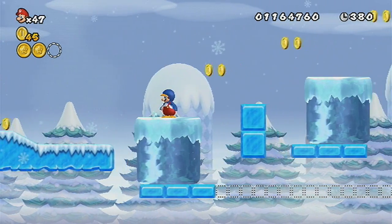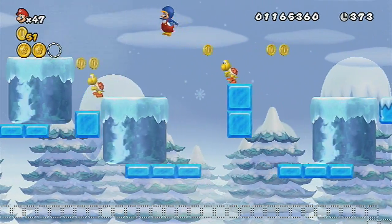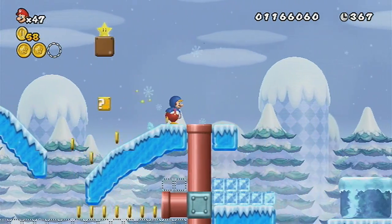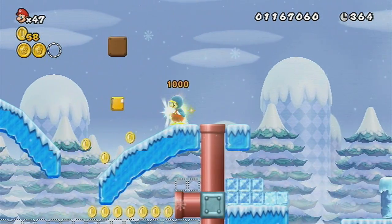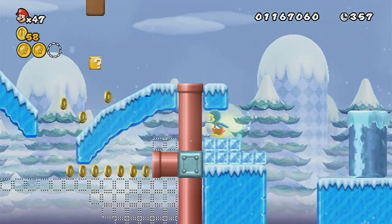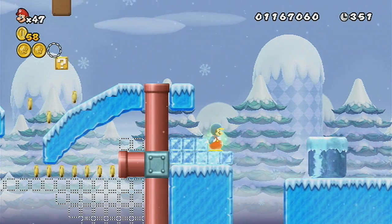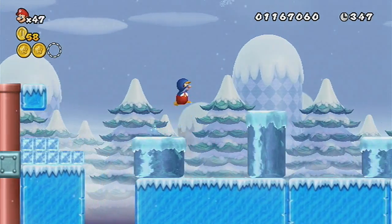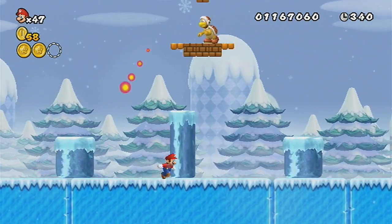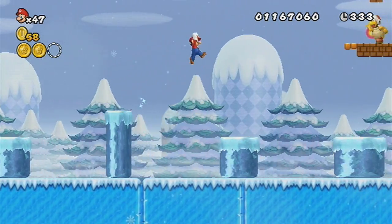I hate this level so much. This is really, really scary. There's a tall iceberg thing there and you can't actually jump over that. So if that one comes along, then you're basically screwed - unless you jump on top of it, of course. Get out of here! Okay, we're going to have to go back, unless we jump over it like that. This guy is going to be very annoying.